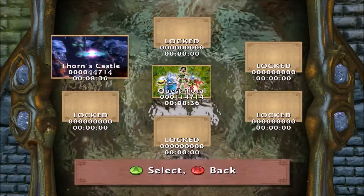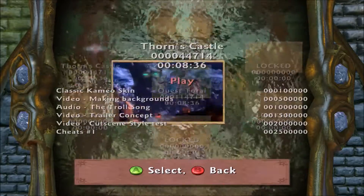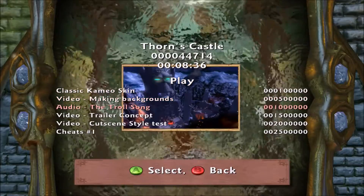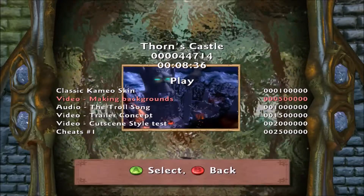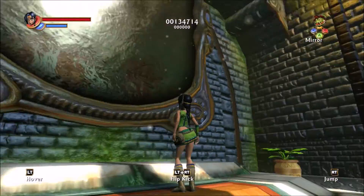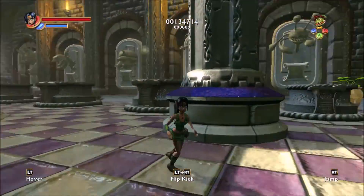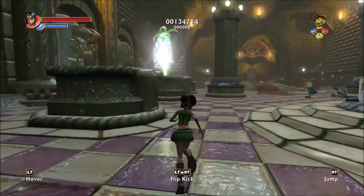Here is the magic mirror. The fun thing about the magic mirror is that you can go back and replay levels to earn scores, and if you beat certain score thresholds you can unlock cheats, old videos, animatics, unused elements, and various other fun things. We're not going to go back to Thorn's castle just yet because we've only just been there, but we will have a little wander around the rest of the Enchanted Kingdom.